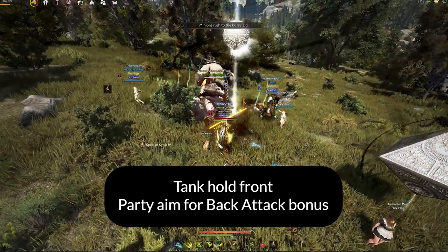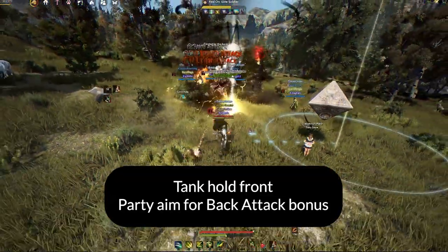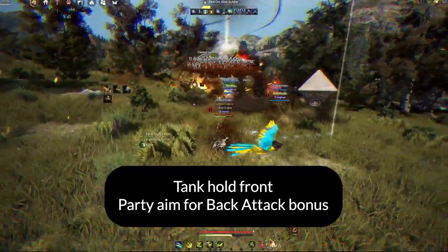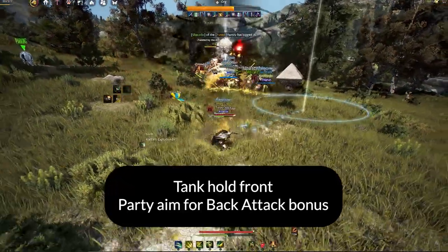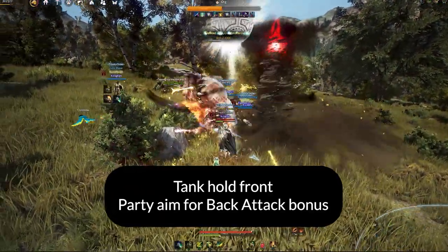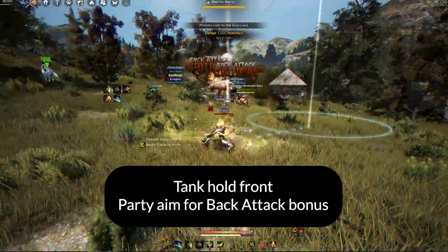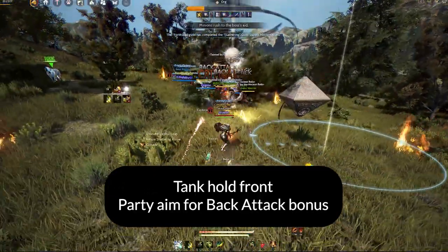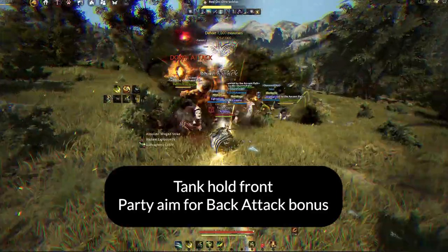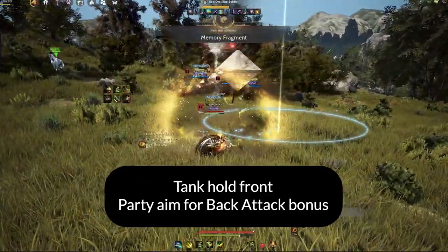I'm going to show you guys in real time how fast it takes to kill one boss. Our party has around 260 AP — some members may be slightly higher, some slightly lower — but you can see the boss is actually not very difficult. We are DPSing him down pretty fast. He's at lower than 50% HP right now, and I'm not especially well-geared — in fact, I'm probably the lowest geared in my entire guild. The boss is basically dying, and once he dies, the next boss automatically appears.